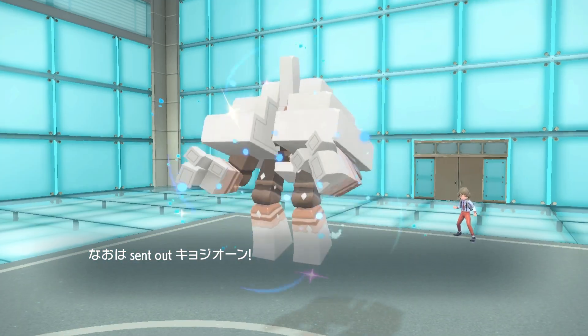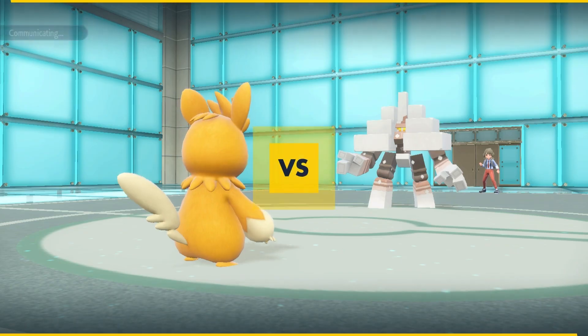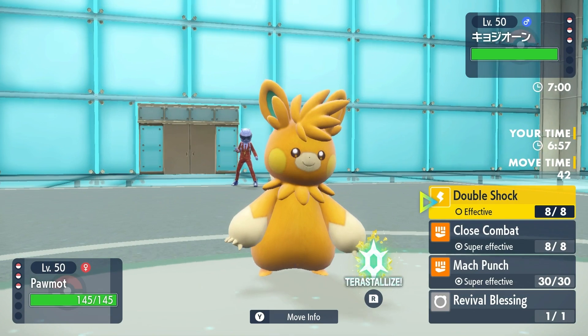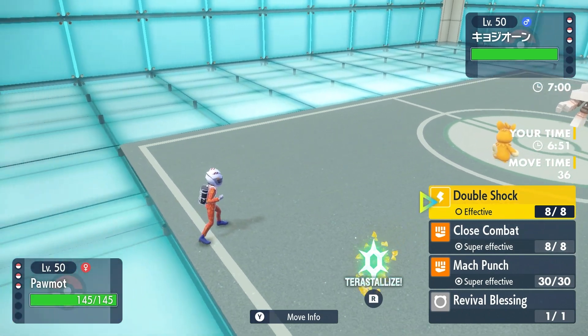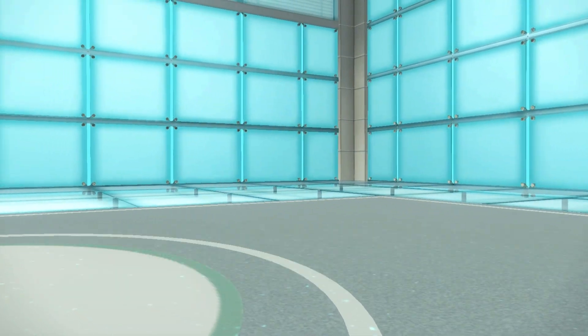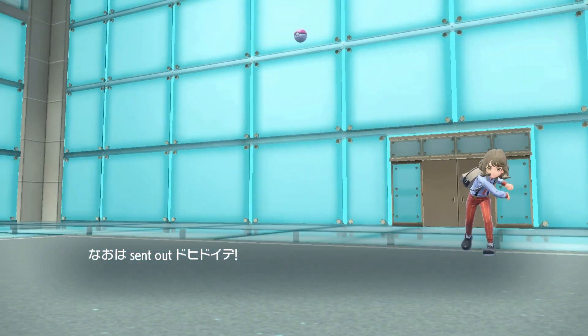I think Pawmot is a pretty solid lead because it has the Focus Sash. My opponent leads with Garganacl though, which I don't like to see. What I could possibly do here is Double Shock — we have Mach Punch and Close Combat to kind of threaten it, so it's possible my opponent switches out. I'm just going to Double Shock to see how much damage we can do, and they might switch into something that doesn't take it really well.